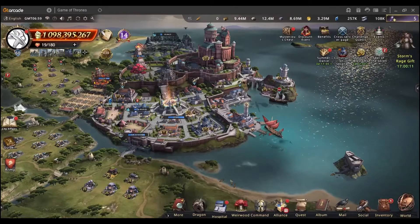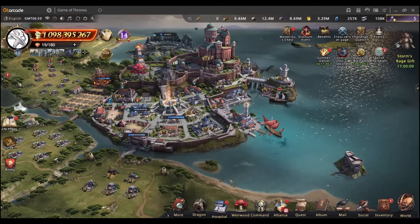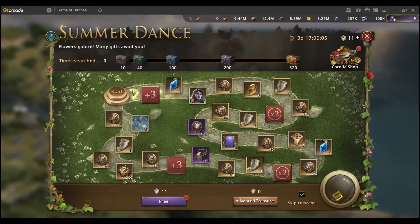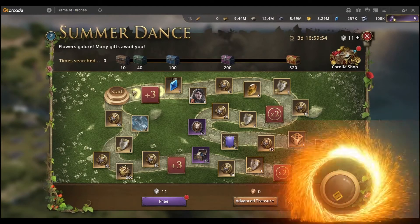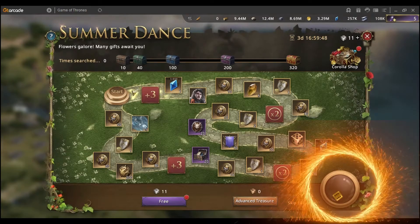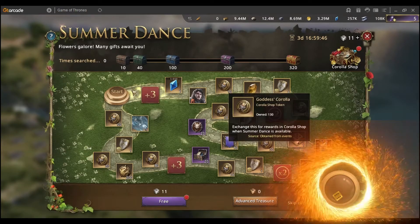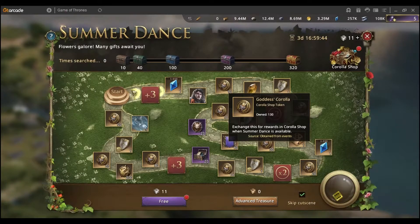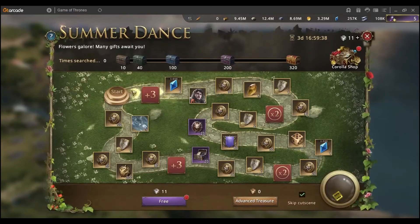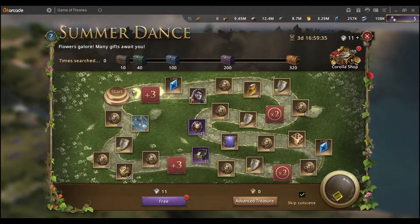Now the most important part of today's video is the Summer Dance. The Summer Dance is a four-day event which starts on the second day of the Season of Blossoms, and we all like to call it the dice event because you are going to roll some dice and basically win some of those rewards you see right here. Of course you can get corolla tokens, which you can spend in the corolla shop — I'll show it to you shortly.